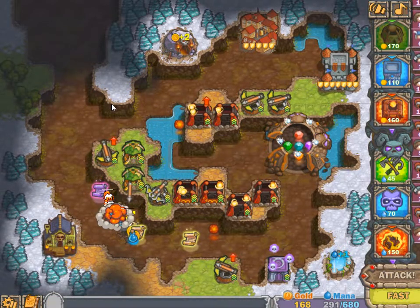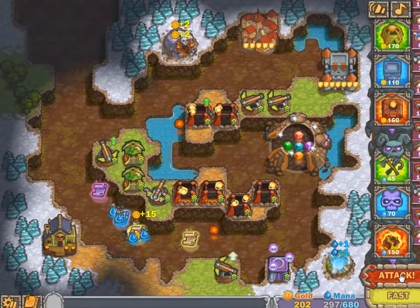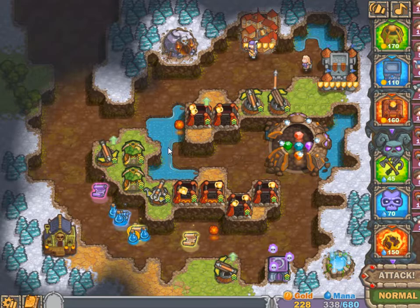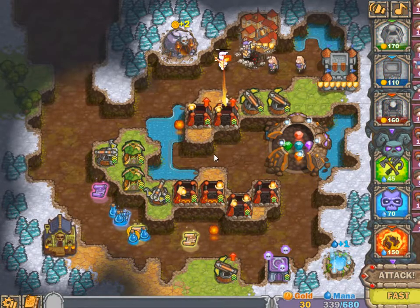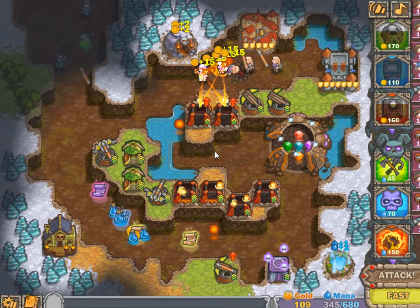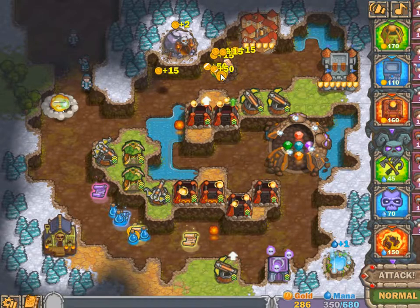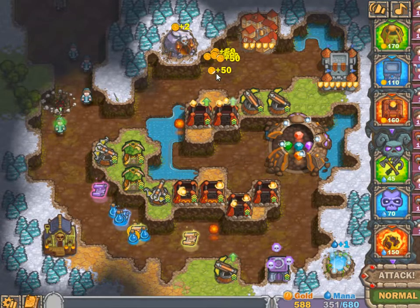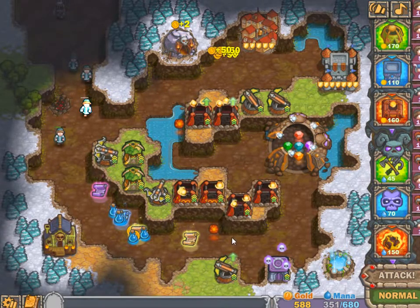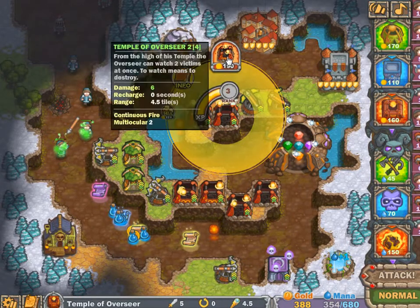Here we go — upgrades are done and we're going in for the next wave. Powerful ballista right in the front. Wow, a lot of coins! That's going to get me all the upgrades I need and maybe some more.